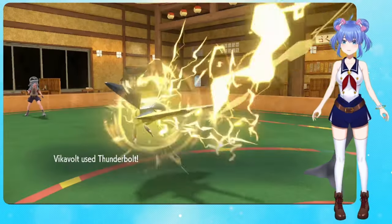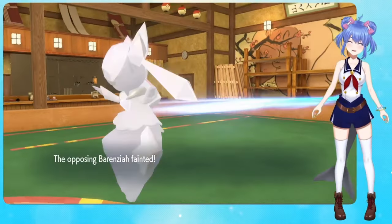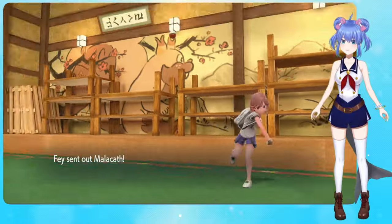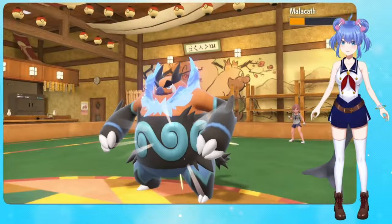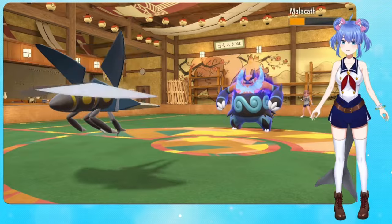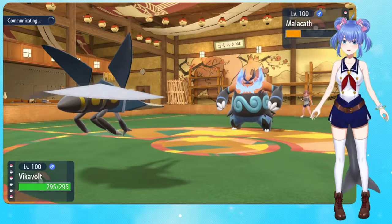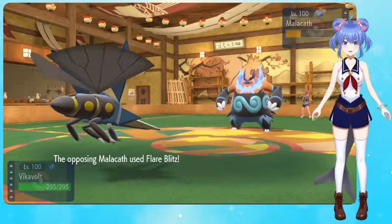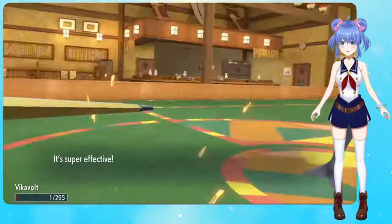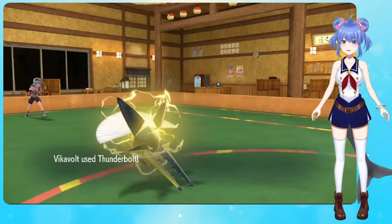And then it's in range for Vigavolt. I got Sash. Oh, we're gonna Thunderbolt. Yay! Alright, that part of the circle is gone. The Sticky Web might make... still got Sash. Come on, Sash. There we go — go for me. Oh, I didn't even have to hit Thunderbolt. It could be fun.